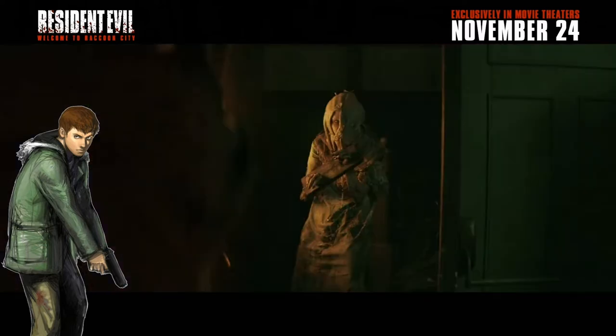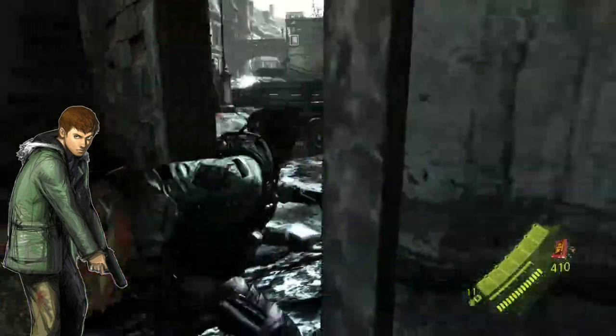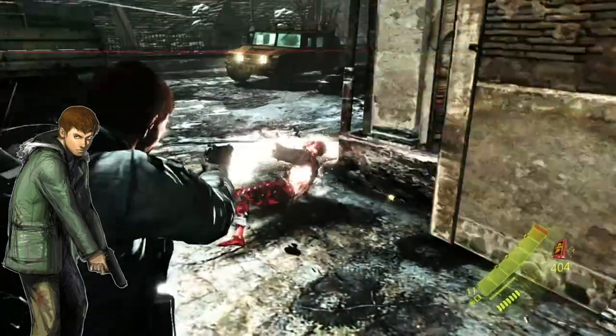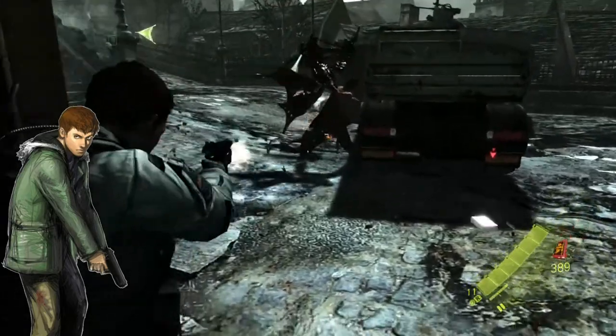We got this shot of Lisa standing in the doorway. I had mentioned before that this looked like it was from the orphanage, and someone pushed back in the comments saying Lisa is in the mansion. But I maintained it was from the orphanage — that door handle there is a push door handle, which you don't normally have in houses. Now we have proof that this is all taking place in the orphanage.